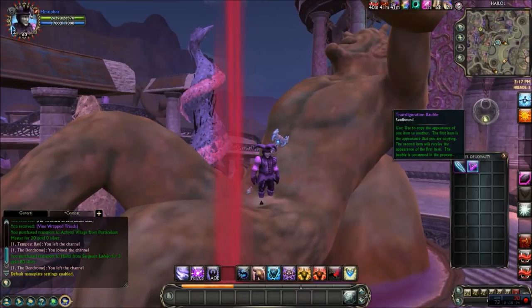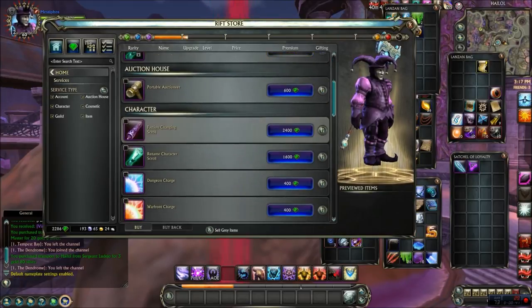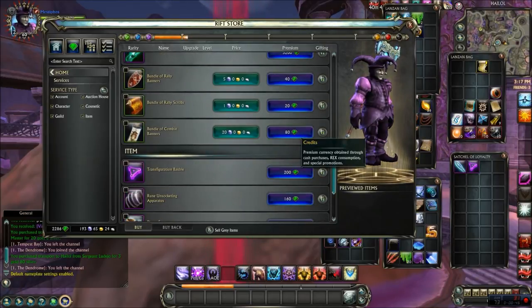Here it is, the Transfiguration bobble. The way you get this is from the store. You go to Services, scroll down a little bit, and then you'll see it there for 200 credits.